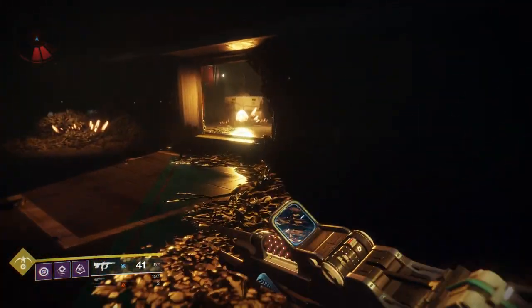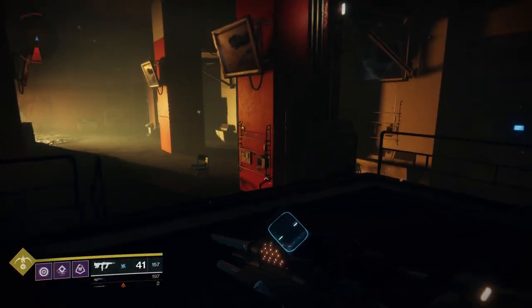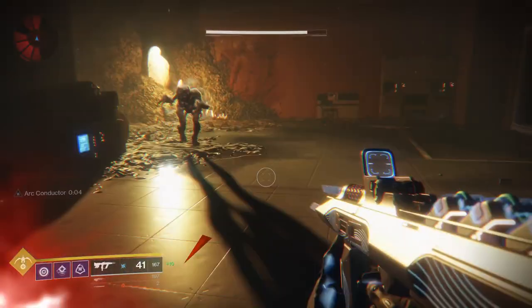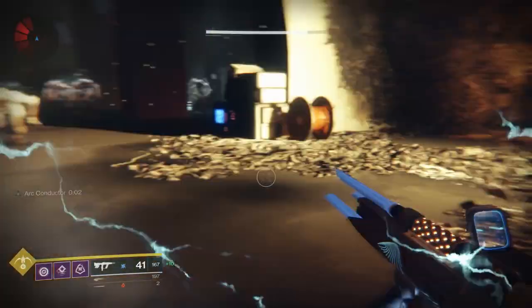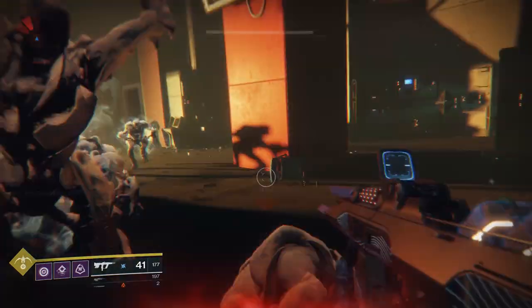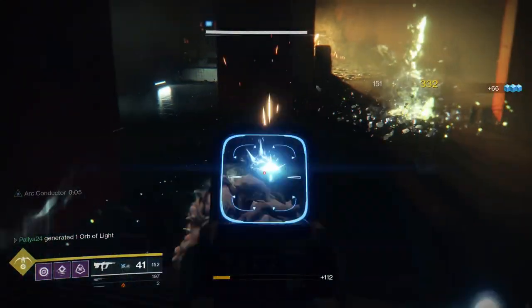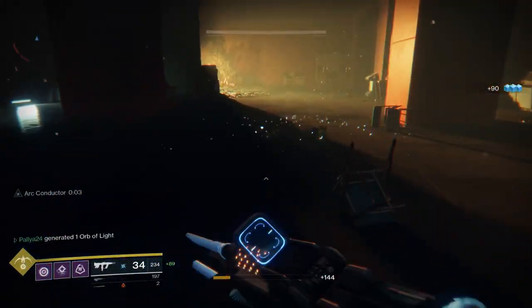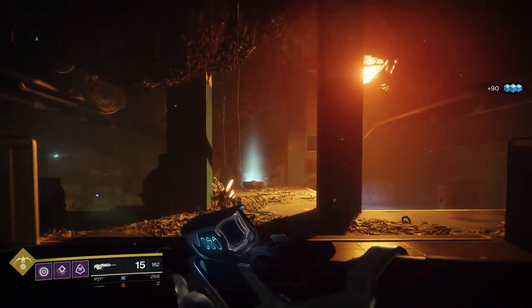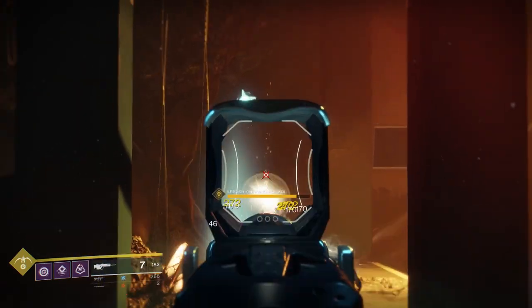You run past these Acolytes and Knights, and you'll see these Thrall come from this doorway. You want these Thrall to follow you into the next room where more Thrall are going to spawn, because the idea is you want a large group of Thrall around you. Since these Thrall do Arc melee damage, which procs your Arc Conductor, when you have Arc Conductor active and you kill one of these Thrall, it will chain lightning to the rest of them — and because they're so low health, the chain lightning will kill them, getting you a lot of superconductor kills. The same principle applies when you come into the boss room as well.